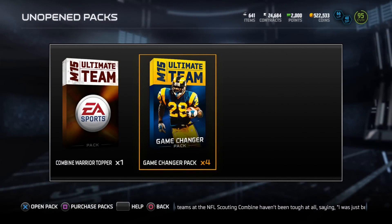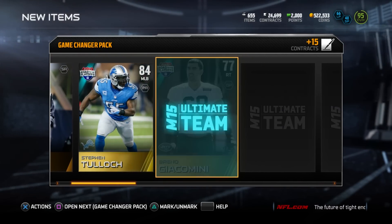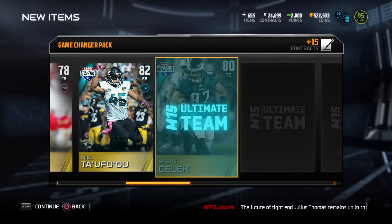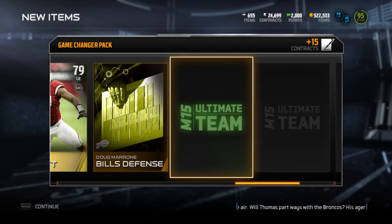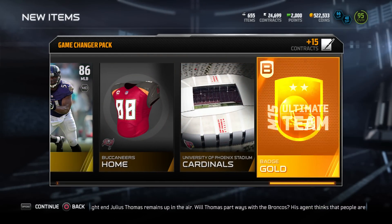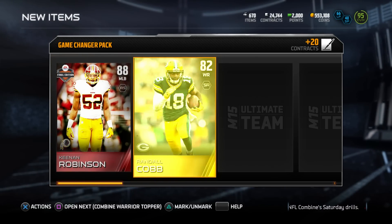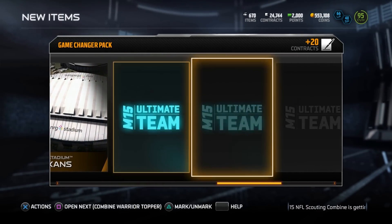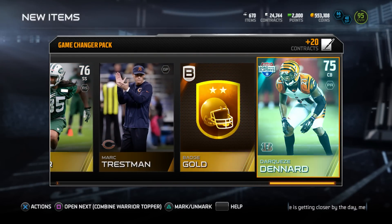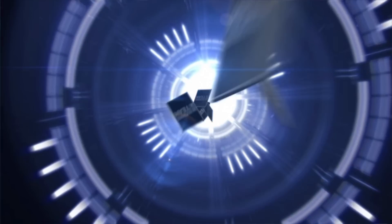I continued opening another Game Changer bundle - four packs and a bundle topper. We start off with Dennis Allen. Can we get three elites in one pack again? It is not happening today. We end things off with a gold badge. I skipped ahead because I got nothing out of the next two sets. The final one gives us Keenan Robinson, which goes into a Final Edition set, and also Larry Fits - not a great bundle, but we finished on a good note.